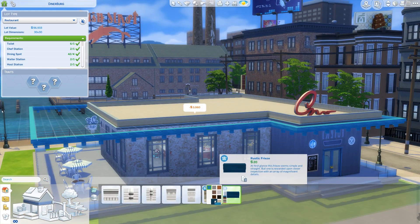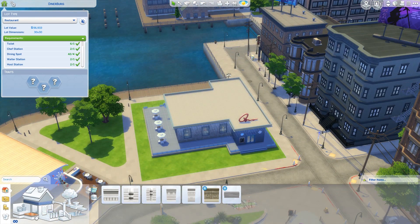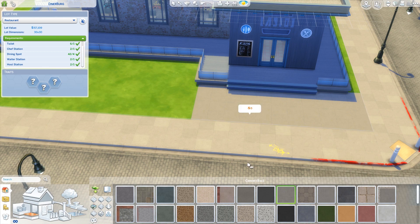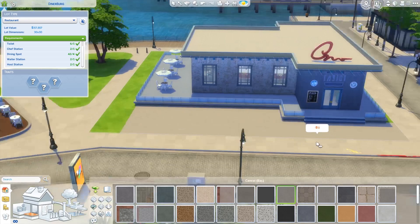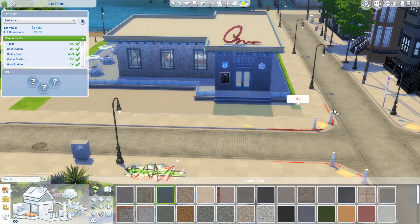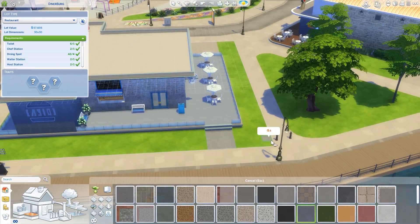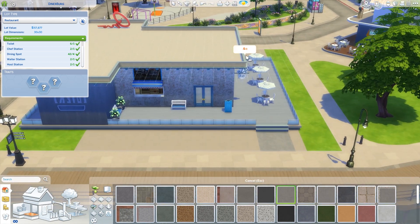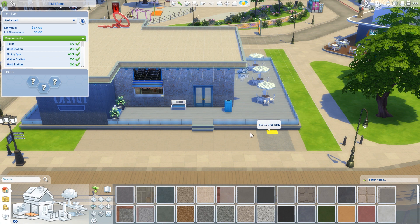Now I'm just continuing to work on the exterior. The next thing is to figure out the actual approach to the restaurant. From the curb I'm adding some paving so people can walk directly up to the door and make it as inviting as possible — they've got a dedicated pathway. In the back, same thing. I'll be shifting that staircase so it's right in front of the door, which is the most inviting. And I'm going to make it on the wider side as well, because again, that's the most inviting.